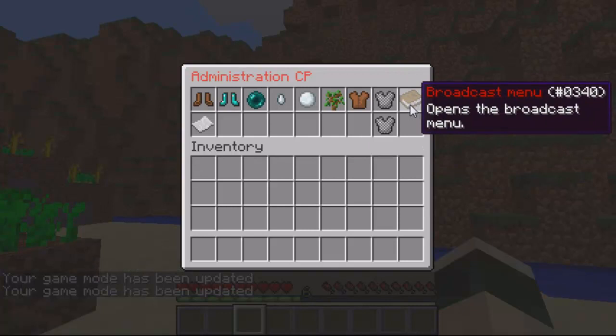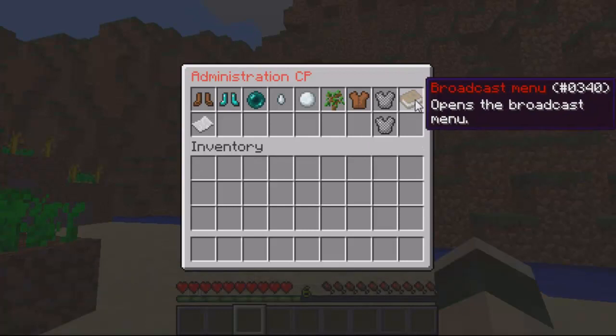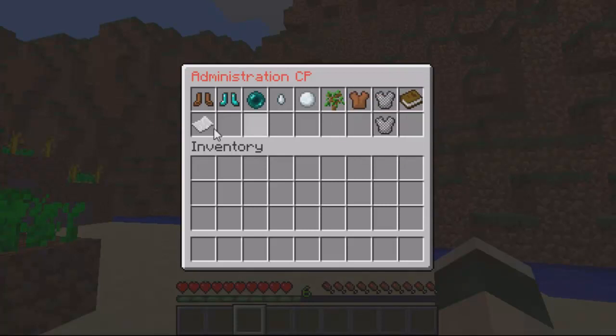You've got a broadcast menu — this has got some predefined broadcasts in it, and you can set these in the config file. The predefined ones are things like 'server is restarting, please rejoin' and things like that.